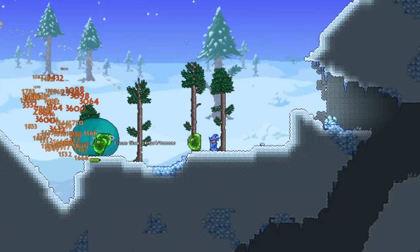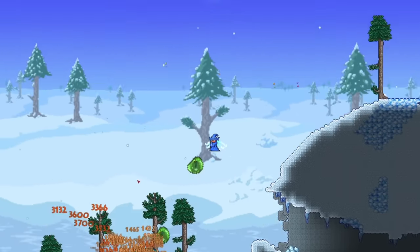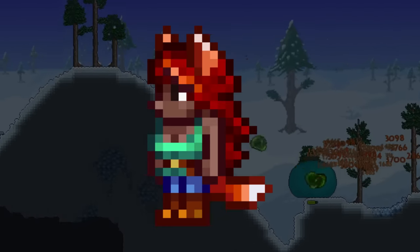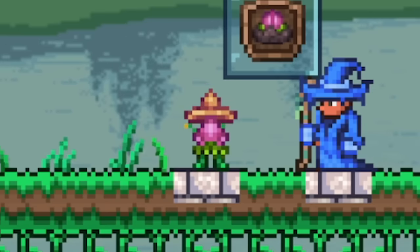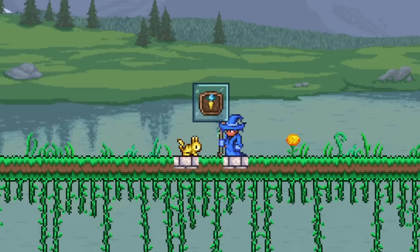Sticking with pets you can only buy from NPCs, let's go over the ones you get from the Zoologist, since she also happens to have a good bit, which are the Baby Werewolf, the Dynamite Kitten, Plantero, which is a personal favorite of mine, and finally we have the Volt Bunny.